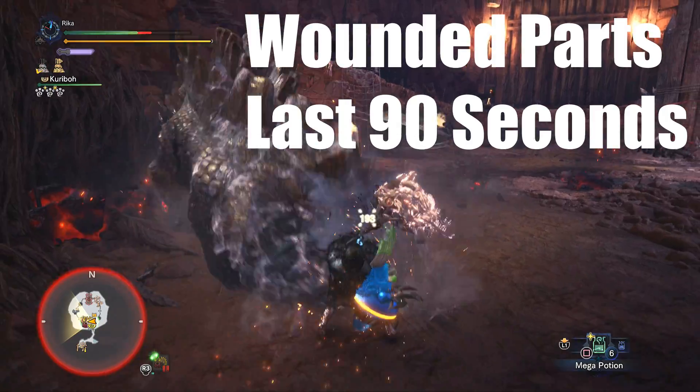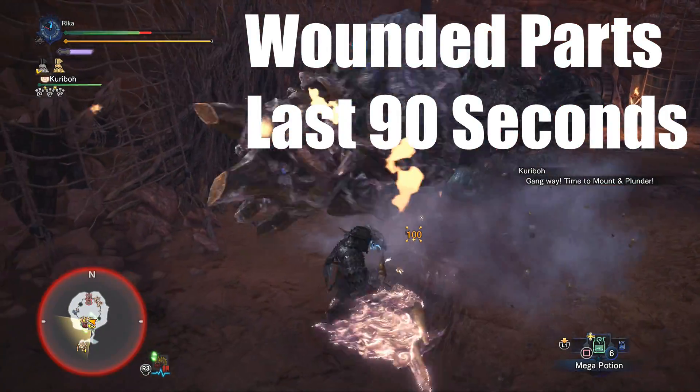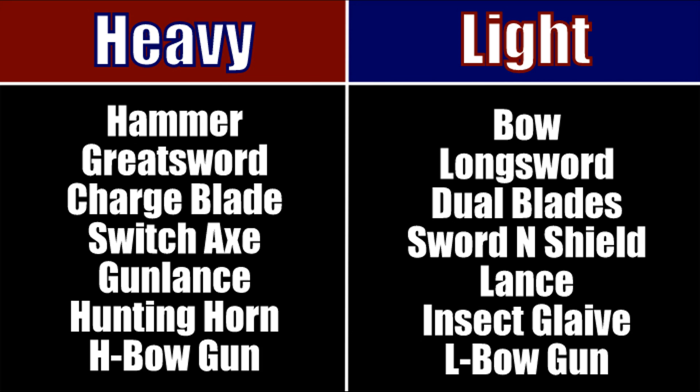There are two categories for wounding: heavy weapons and light weapons. After a single weapon attack from a heavy weapon, the monster's body part will be wounded immediately. But for light weapons, you need to do the clutch weapon attack twice, making it a bit more work for light weapon users to keep the monster wounded. However, to compensate, light weapons usually drop slinger ammo from their weapon attacks while heavy weapons usually won't. Because of this give and take, it's important in multiplayer for both light and heavy users to do their attacks — you need body parts wounded, but also need slinger ammo for the next purpose of the Clutch Claw.